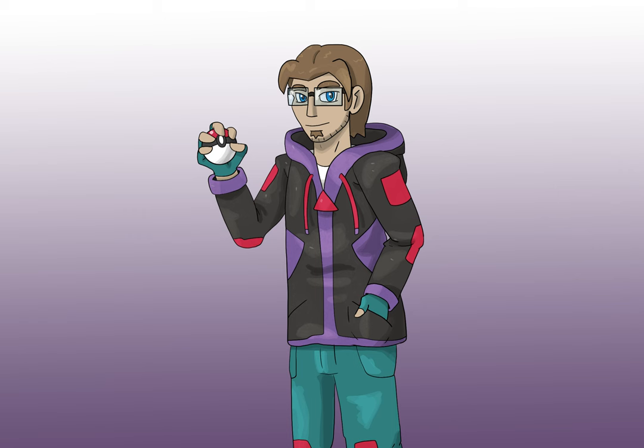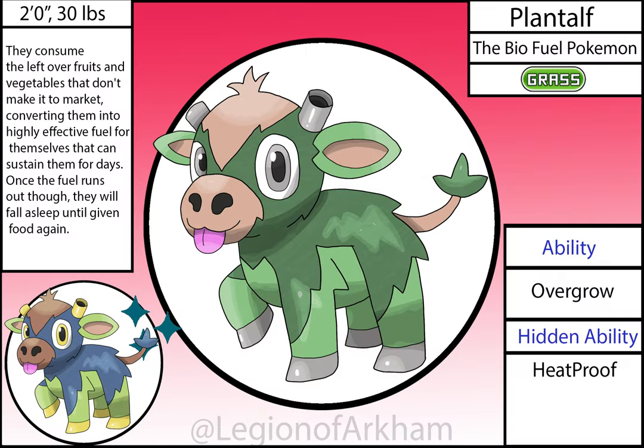The theme of the starters this time around is transportation and energy, with each Pokémon representing a different form of transportation and an associated energy alongside it. Plantaff, the Biofuel Pokémon — the grass starter of the region. This little goofball is based on cows and longhorns as the animal representation, while also representing cars and biofuel for the energy part of the line. Not much change with the design process — just better proportions and rendering. It's still one of the best grass starters I've ever done.